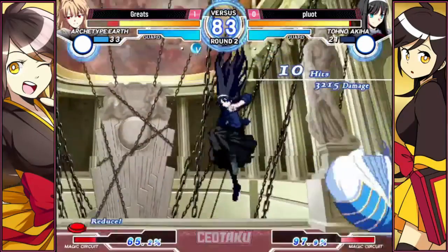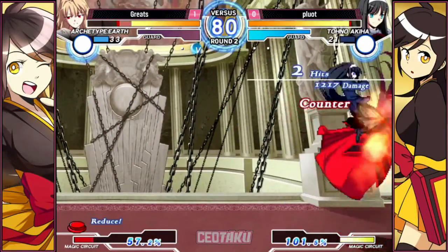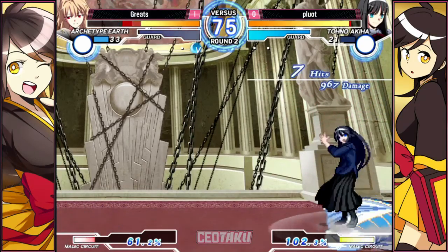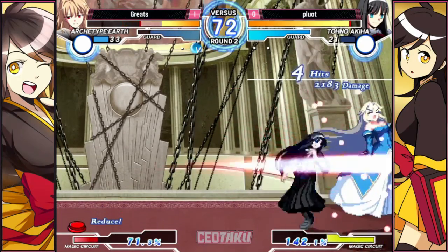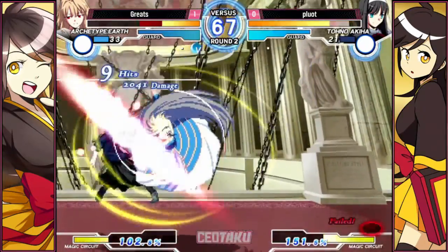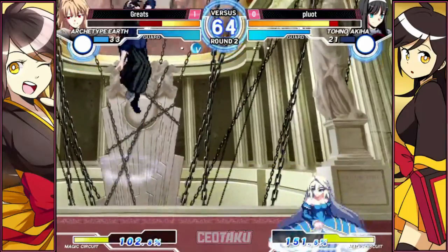Finally a chance — we got the corner. Nice. Maintaining pressure, nice throw. Hit. Orb — pretty good burn. Fluat dropping his combo. Grates also dropping his combo.